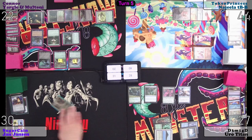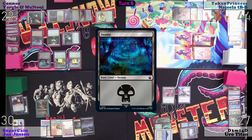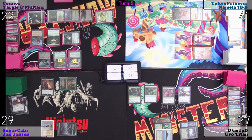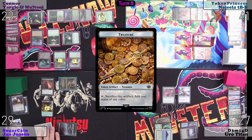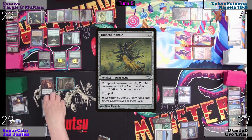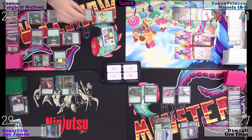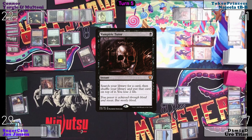Untap, upkeep, draw. Grim Hireling — attack Najeela for three. Takes three. Roll Nail — I'll go ahead and put it on JJ. On your end step I will tap and sacrifice my bird for three black. Don't you want to play a Vampiric Tutor? Up top right? There you go.